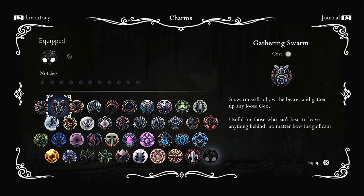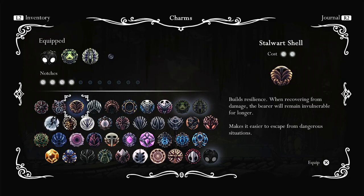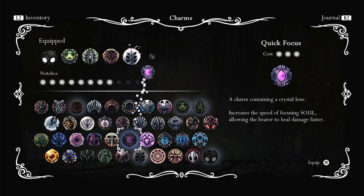Hey guys, welcome back to another video. Today we're going to be doing a Pantheon 2 cheese. The charms are Weaver Song, Quick Focus, Stalwart Shell, Grubberfly's Elegy, and Grubsong.